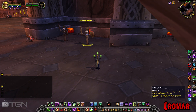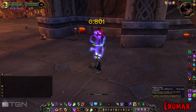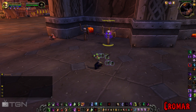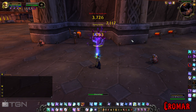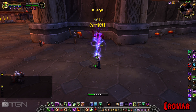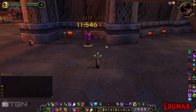Malefic Grasp is your new nuking ability, and it's actually just a channeled ability. The interesting thing about it is it actually halves the tick time of your DoTs. So if we load this up with Agony, Corruption, and Unstable Affliction and I start grasping, they tick twice as fast. You see numbers, numbers, numbers like crazy because they're all proccing like mad. That's what Malefic Grasp does.